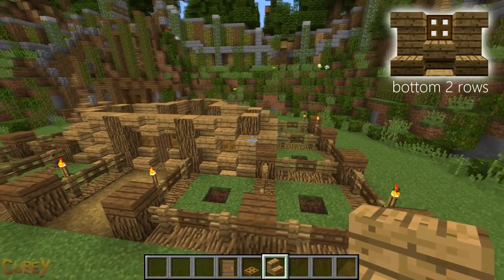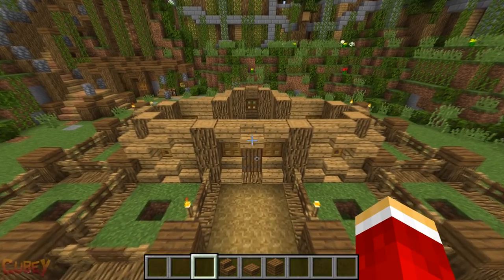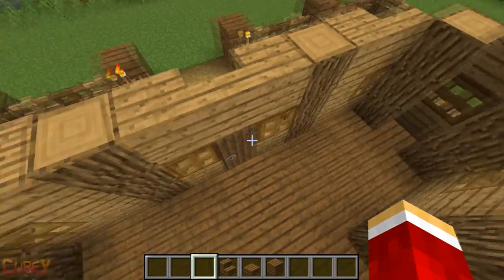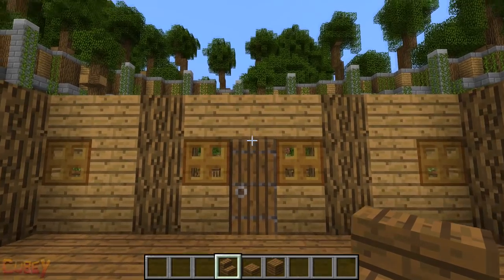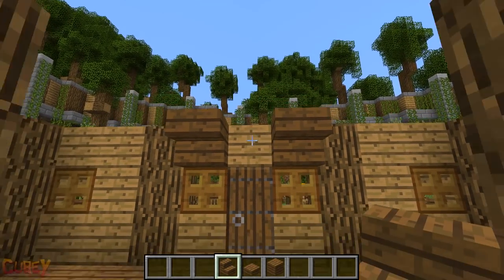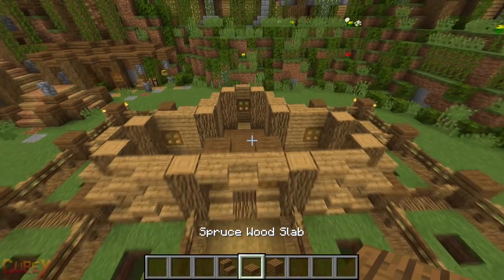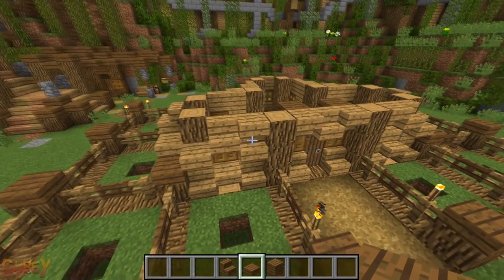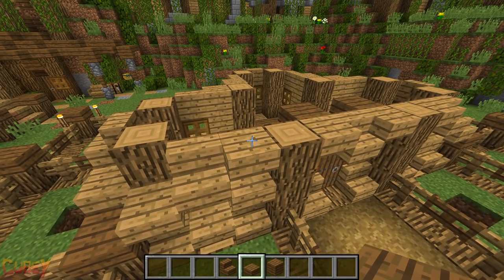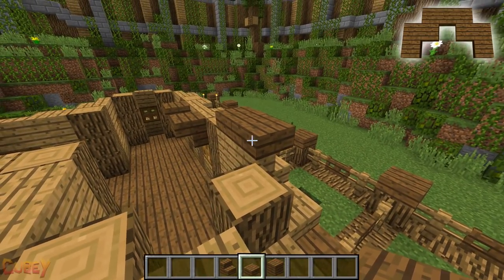That's the house's walls finished. It's time to start on the house's roof. Although it's a slightly complex roof, I've broken it down into some very easy steps for you to follow along with. To start off, place two upside down spruce wood stairs here. Now, starting here, watch as I create a new pattern for the roof with spruce wood slabs — this pattern will be displayed clearly for you at the top of the screen.